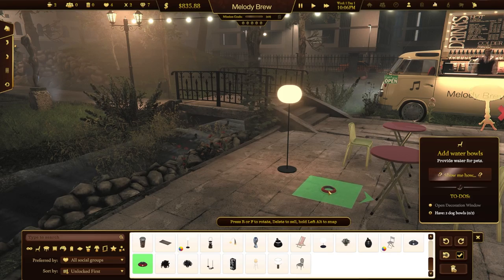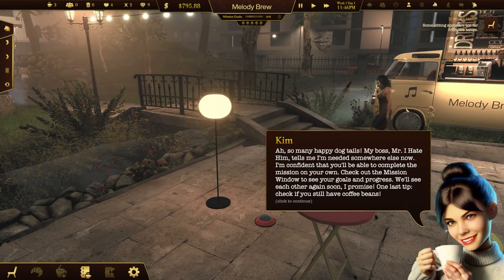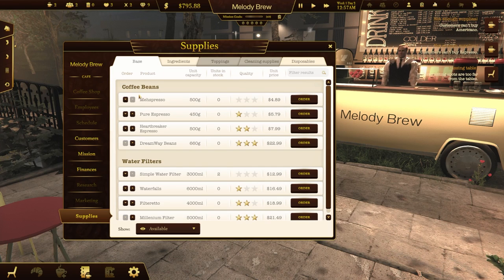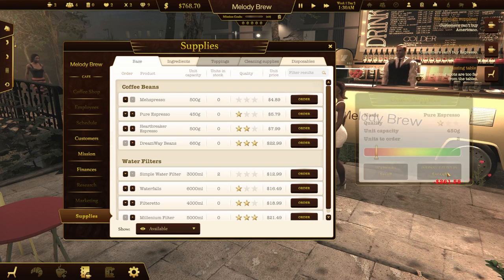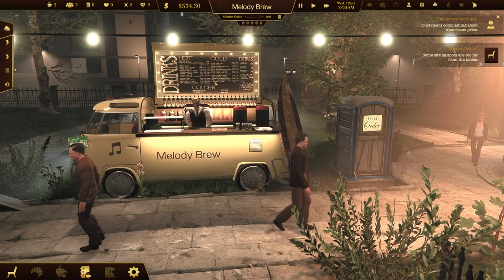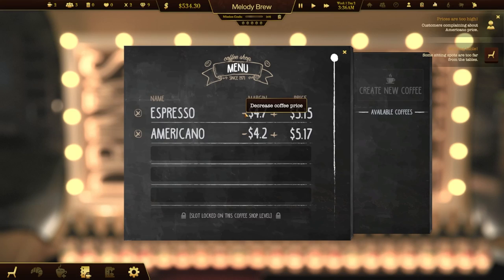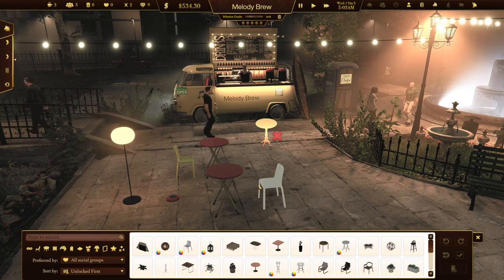We need to have a doggy ball — $40! Oh no, I think we're out of coffee beans. Coffee beans — okay, here we go. We're just gonna order the pure espresso, instant delivery. Customers are complaining about the price, oh no. I guess I'm not on Starbucks's level yet. Decrease the price a little bit. People do not know how to scoot their chairs up so I need to fix this.